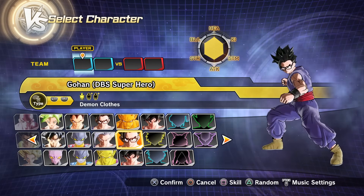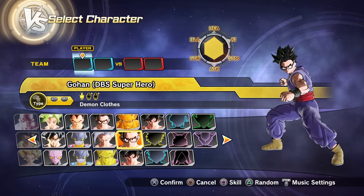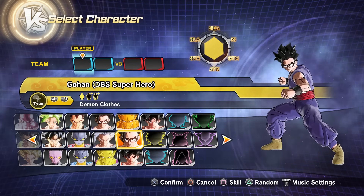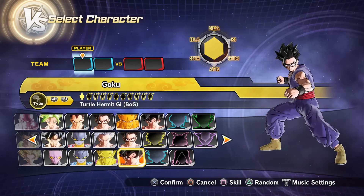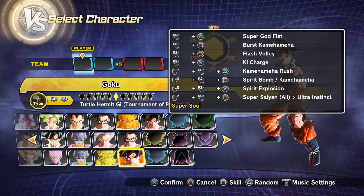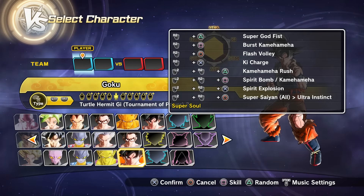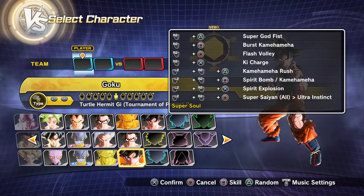We do have the DBS Superhero variation of Gohan who can transform into his Super Saiyan, Potential Unleashed, and Beast State. Massive thanks to Man-Q for creating this mod. We have Goku who can utilize every single one of his Saiyan forms plus Ultra Instinct. Big thank you to Lazy Bones for creating this Goku. I'll be sure to have everybody linked down below in the description.